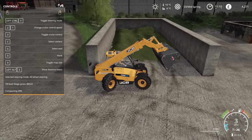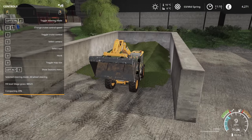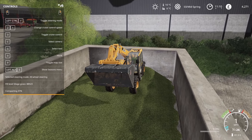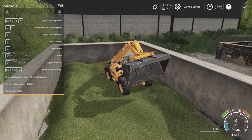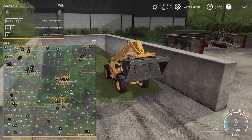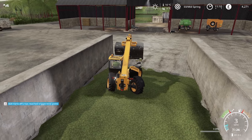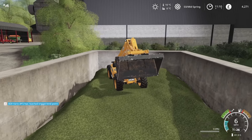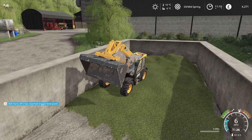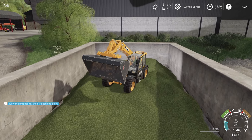25% compacted — just have to keep driving over it. Once this is done, we'll get back to that grass field and see how it's going. The subsoil will have finished — and there's the notification, right on cue. The moment I've finished compacting, I'll go retrieve the tractor and get the drill going. We actually have the money now for seed, which is brilliant.